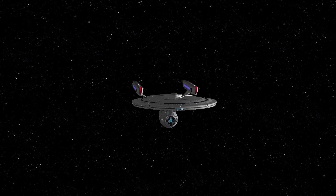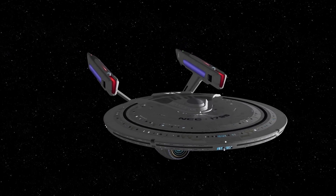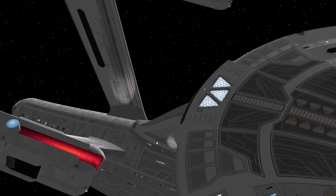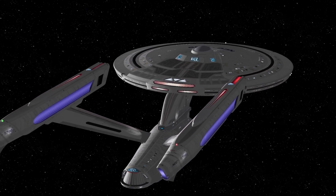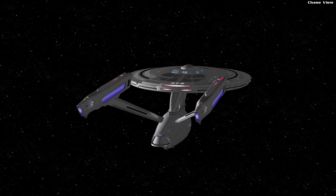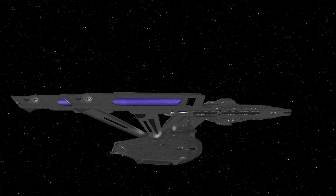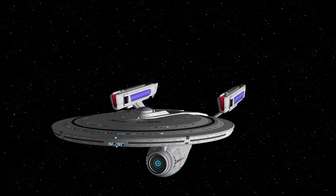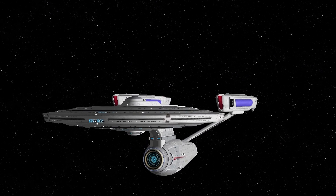We've also got advanced quantum torpedoes, an advanced phaser array, and I think we've also got some armor. Looking at the ship, I can almost see some slight design elements from the Sovereign class in there. Could this be the nicest ship ever made? Possibly. A lot of people think the Enterprise-A is the nicest ship ever made, and this is an advancement on that design.